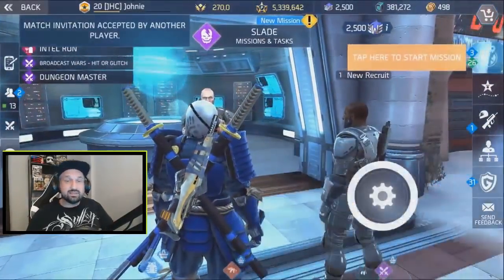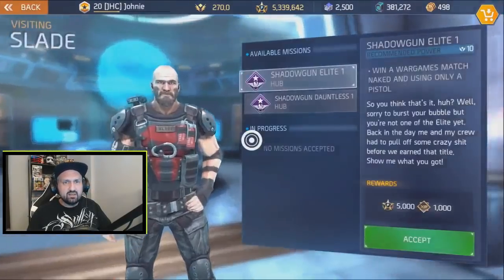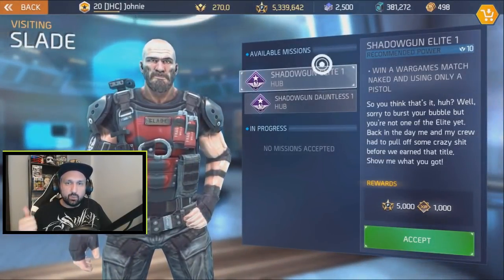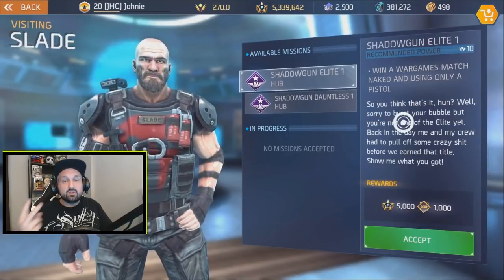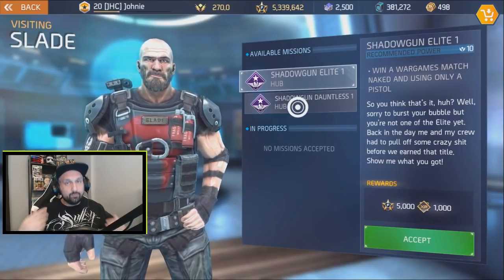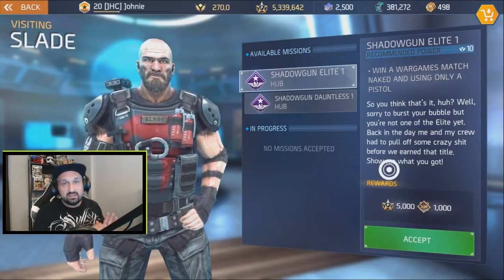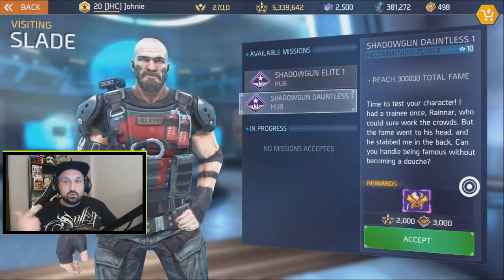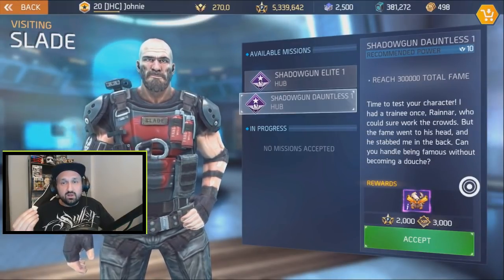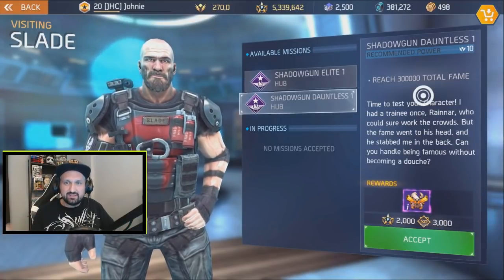First thing to do: go talk to Slade — he's got some missions for you. Go to Slade, click on missions. You'll see Shadowgun Elite and Shadowgun Dauntless. So we have two sets of chain quests. One has part one, part two, and part three; the other has part one and part two only.